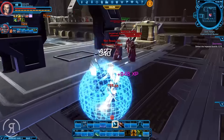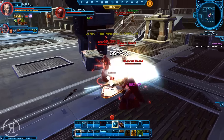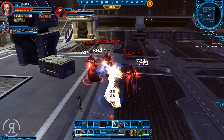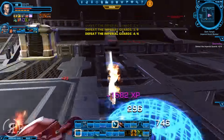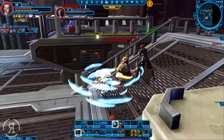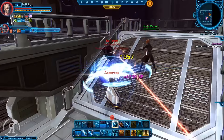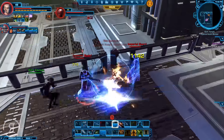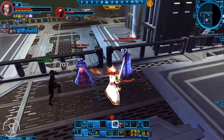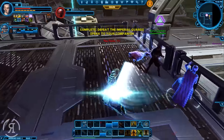Come on, take it out. There we go. Now we need to eliminate some more Imperial Guards, but I would like to help her with the Shadow Assassin first of course. And then we can take on these guys together. There we go - wonderful. Very nice indeed.